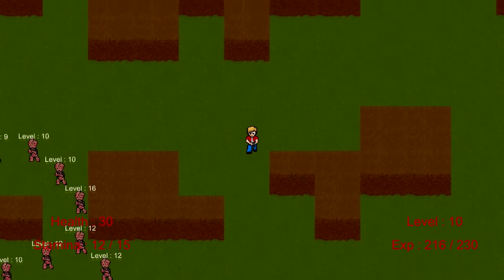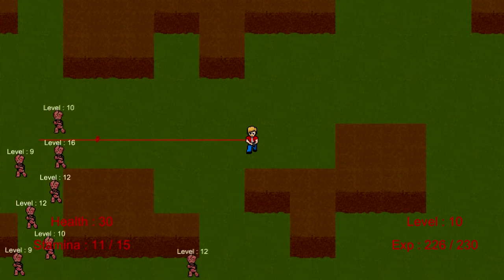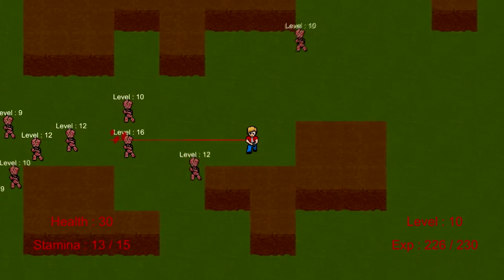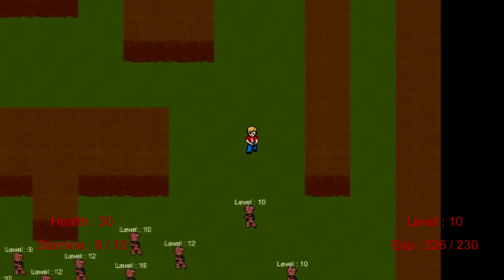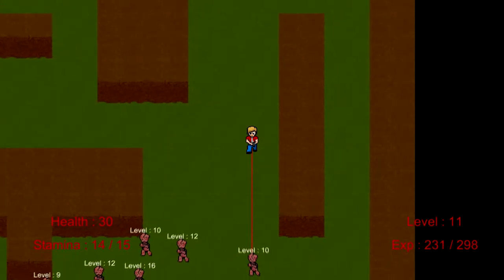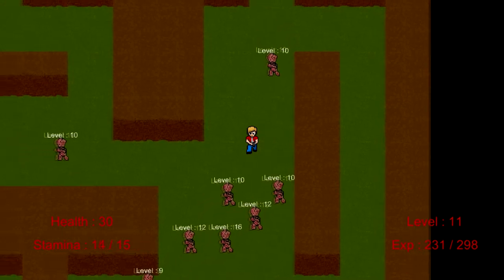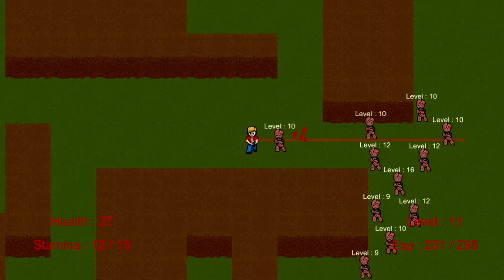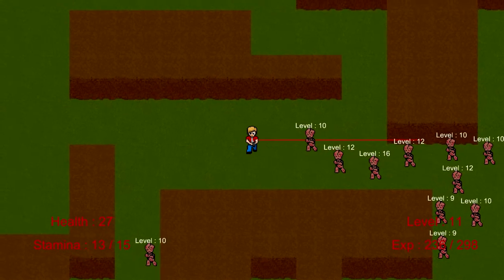I definitely find this easier to play with a controller. Right now I'm using the keyboard and I think it works alright — space to shoot, WASD to move, and IJKL to aim. It might be beneficial to move the aim binding over to the arrow keys like The Binding of Isaac does, but I'm uncertain about that at the moment.